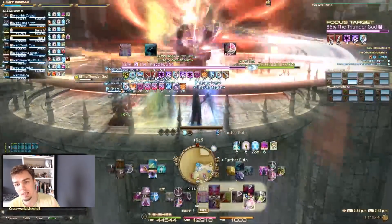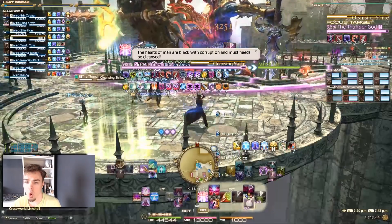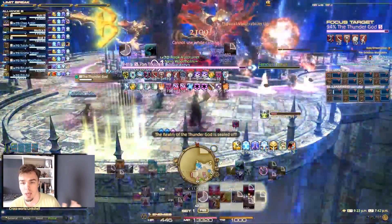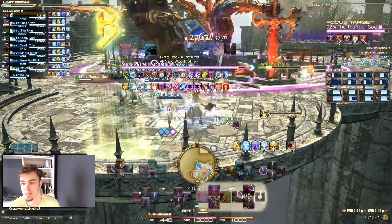The next thing you're going to see is Cleansing Strike. This is a healer check — it's going to mark the whole party down to one health. They have to be topped off, so top everybody off as quickly as possible.